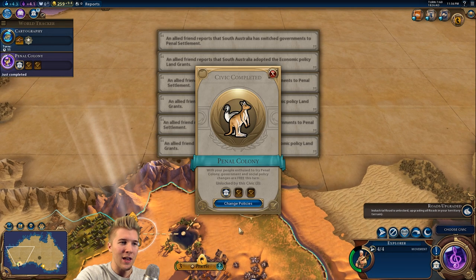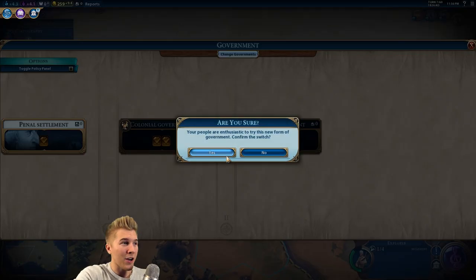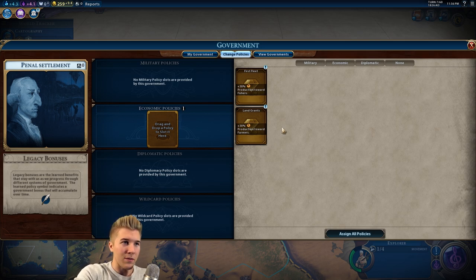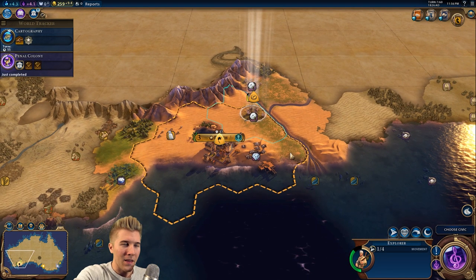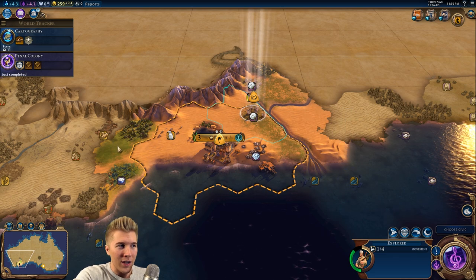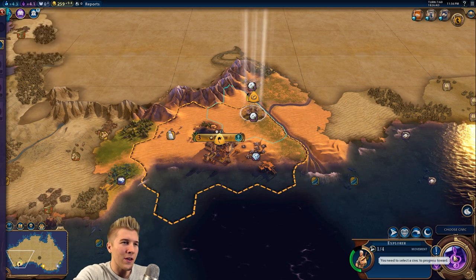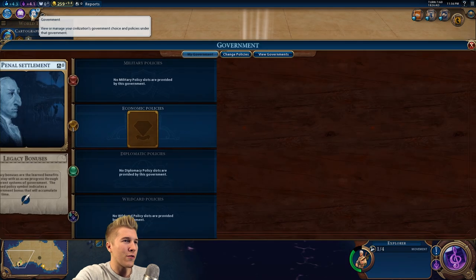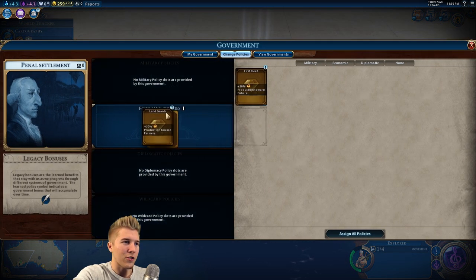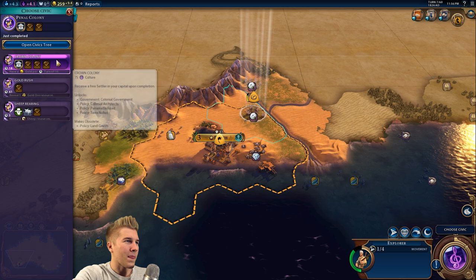Before we start traveling out into the outback, we definitely want to heal. We can actually have a government for the first time — we've got two choices: fishers, which are pretty much like workboats from Civilization V, or farmers. Do we have a lot of grassland territory? We don't even have any sea resources, so I think there's really only one option — we have to go with the farmers.